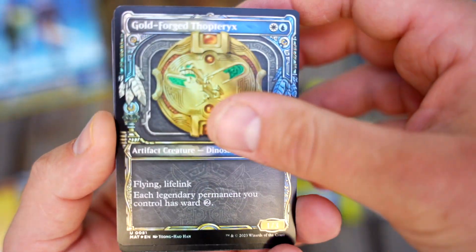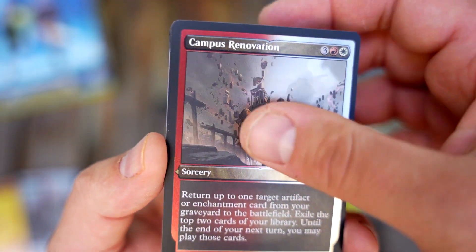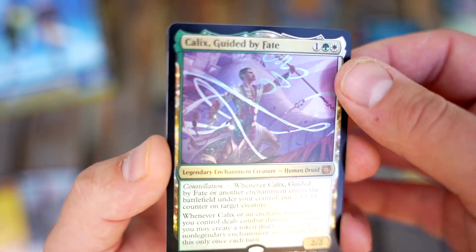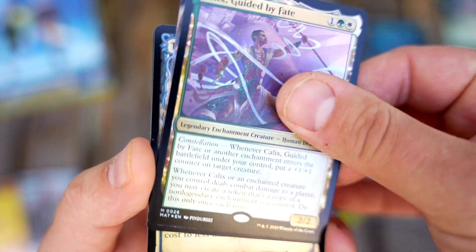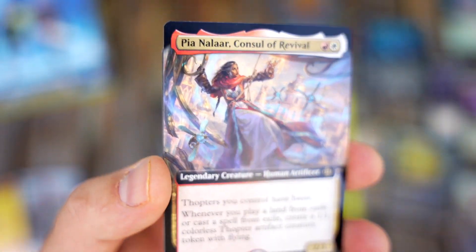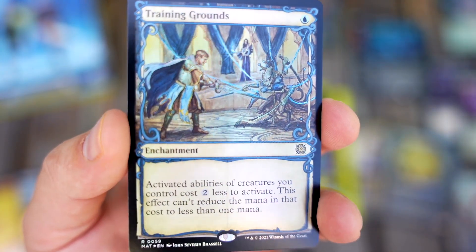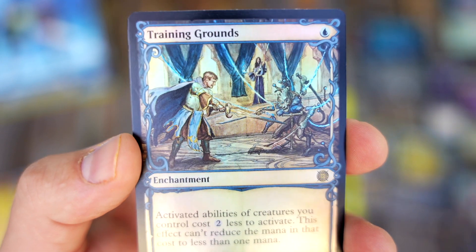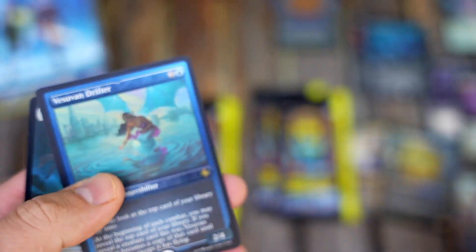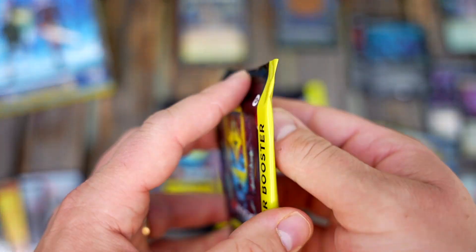Outside of going to gamegrove.gg and supporting the channel, one of the ways to navigate this set would be to share a box with a friend — open it up, get the cards you want, get the cards they want. Singles is always the answer, especially in a set like this. Training Grounds in the showcase — there's a good reprint that's much needed. And Vesuvian Drifter, but buying singles especially in this set makes a lot of sense.